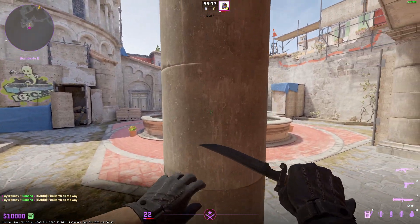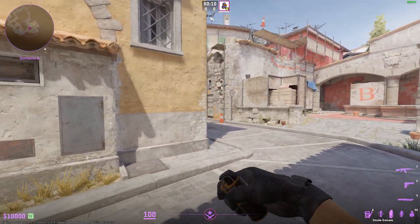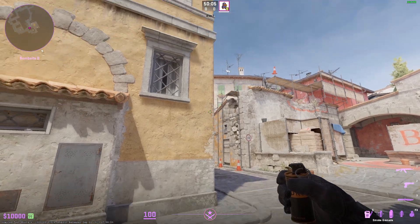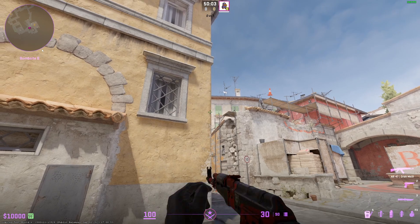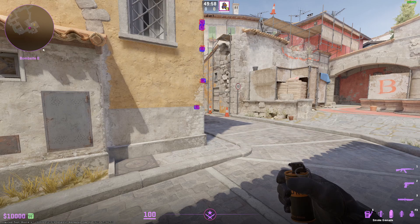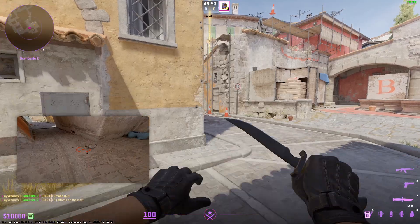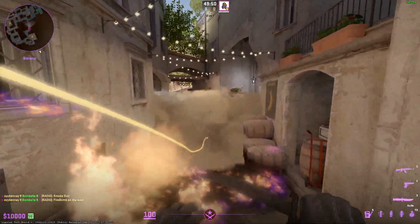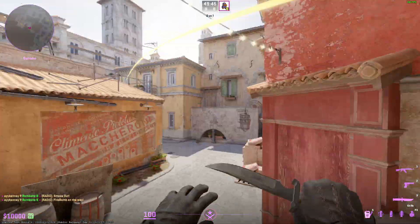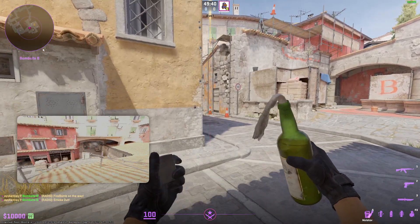On the CT side of things I found an interesting nade set. If you hug this back wall as you're coming into B, leave yourself enough distance from this building, and aim at the bottom orange part of that cone, you can throw a smoke and then a molly jump throw. You'll get a smoke that covers a good amount of space to take control — that smoke usually lands a little further but it works.